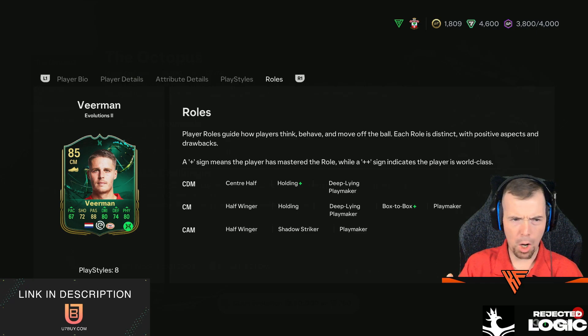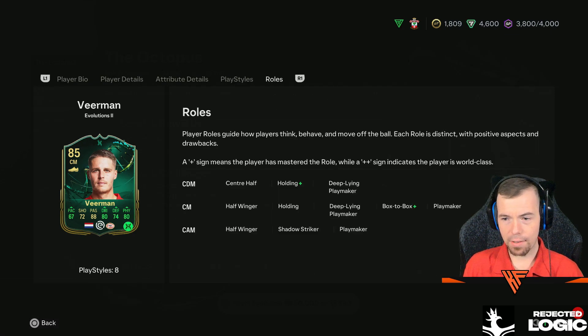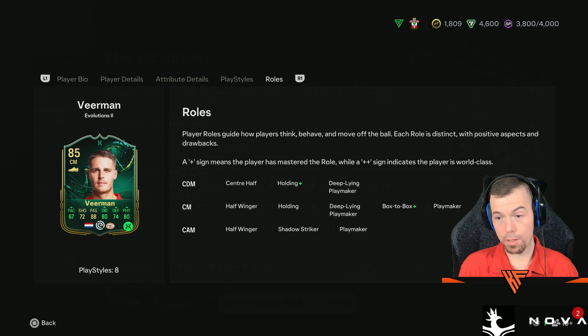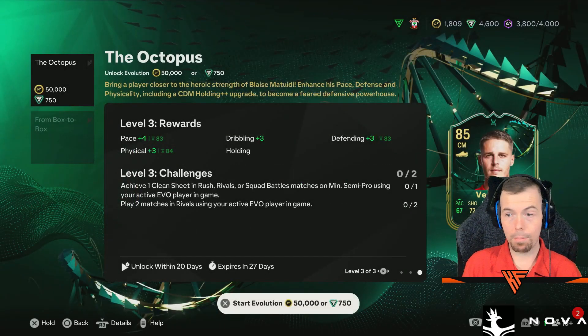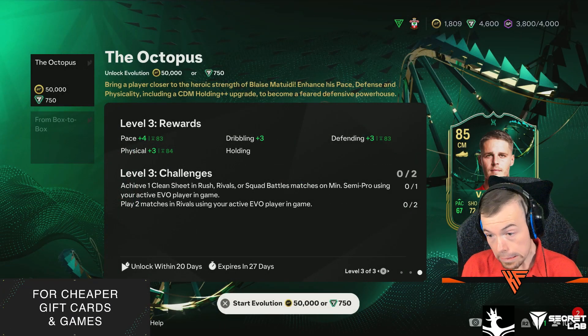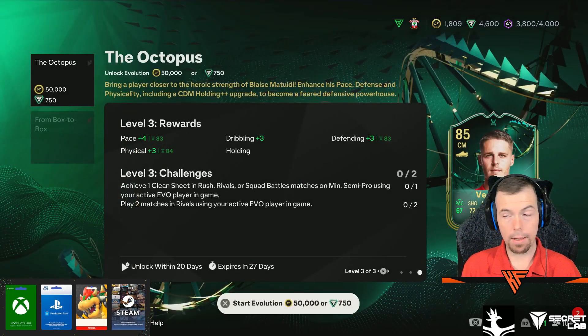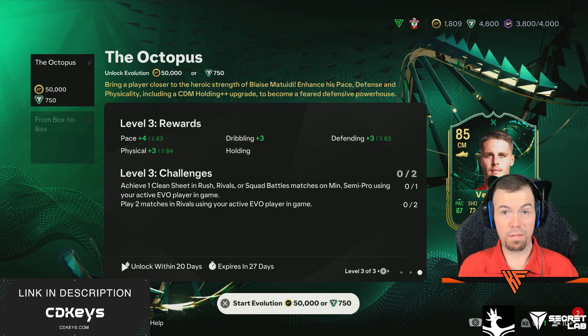It's supposed to be holding plus plus there — I don't get what's going on there. It looks like EA have had a stinker there. Where it's supposed to say holding, it's meant to be a plus plus role. I don't know what the crack is there, but it is supposed to be holding plus plus upgrading CDM. That's got to be fixed unless it's a visual glitch. But yeah, that's our new evolution.